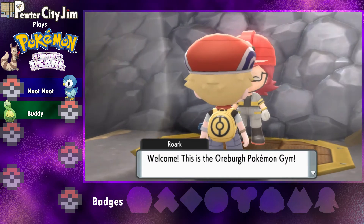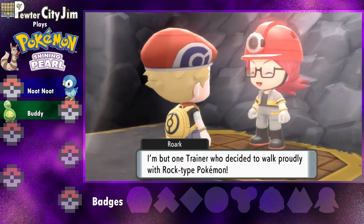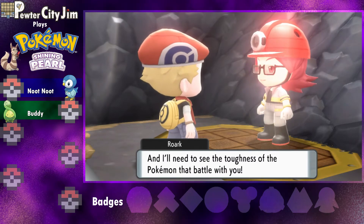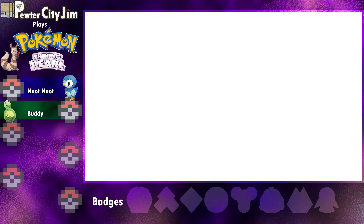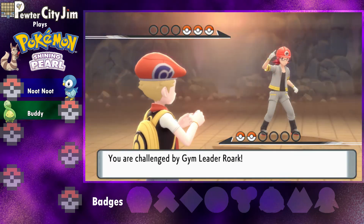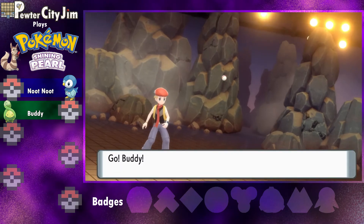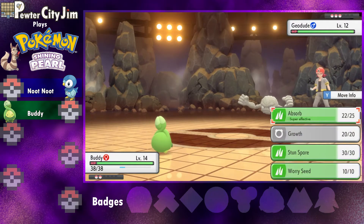'Welcome. This is the Oreburgh Pokémon Gym. I'm Roark, the gym leader. I'm but one trainer who decided to walk proudly with Rock-type Pokémon. As the gym leader I need to see your potential as a trainer, and the toughness of the Pokémon that battle with you.' I like Roark's design. Look at that hair wobble!